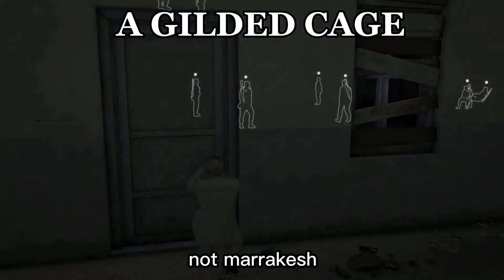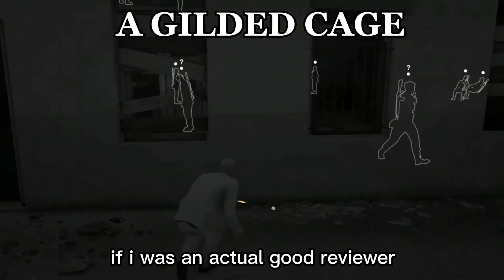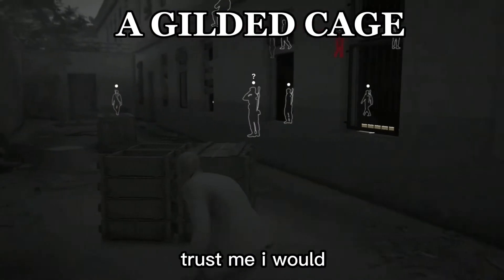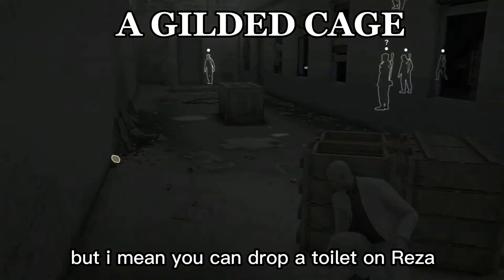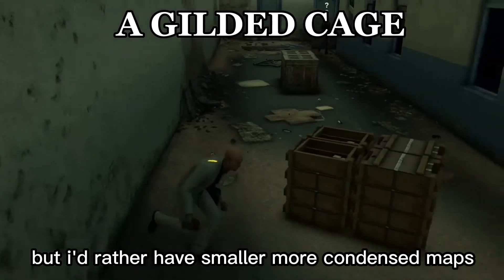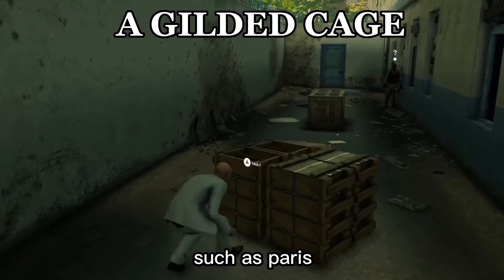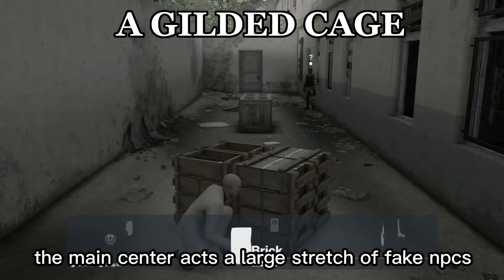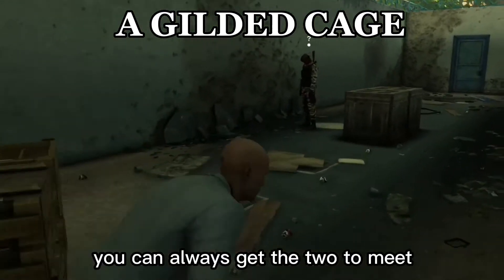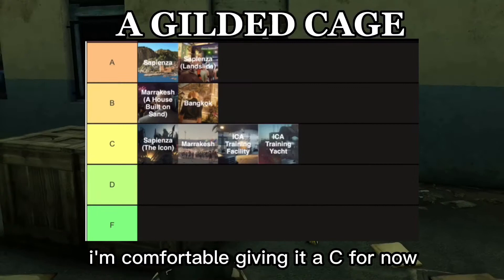Oh sweet Jesus. Not Marrakesh. I really don't like this map. It's just too crowded and too big. But I mean you can drop a toilet on Reza, which is one of my favorite kills in the entire trilogy. There are some fun moments, but I'd rather have smaller, more condensed maps. Or at least larger maps where every area is or can be significant, such as Paris. On this map, the main center acts as a large stretch of fake NPCs sandwiched in between the two targets' locations. You can always get the two to meet, but that takes a good amount of time so you might as well just take them out individually. I'm comfortable giving it AC for now.